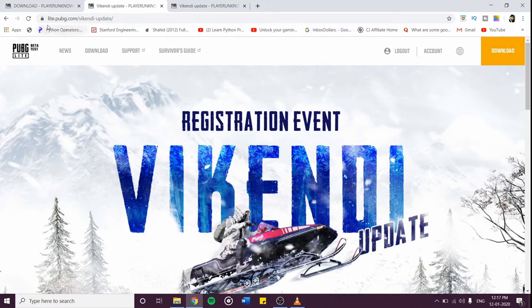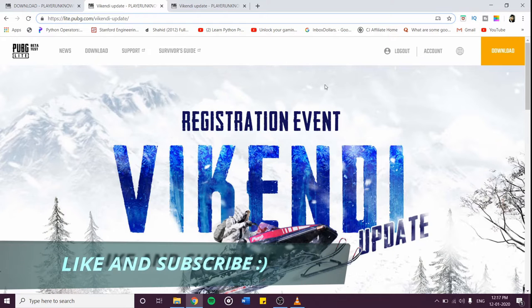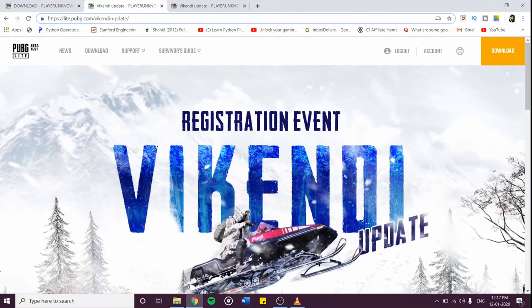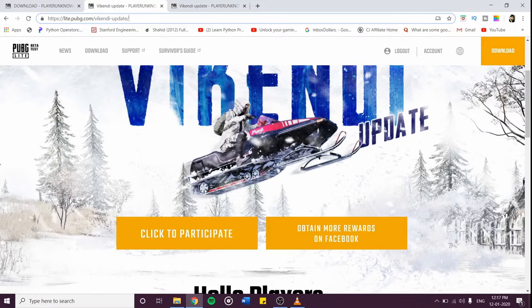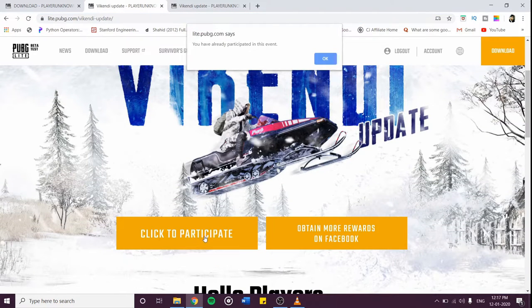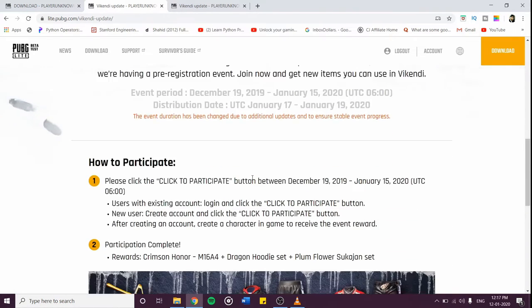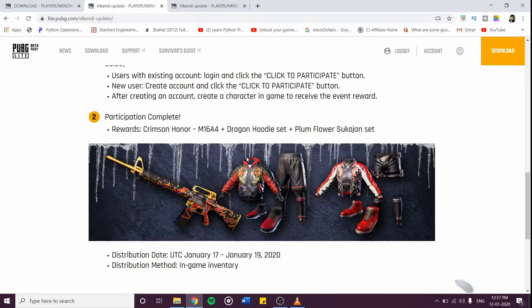First, you need to open PUBG PC Lite weekend update. If you write it right, you will come to the next page. If you have PUBG PC Lite on your desktop, you don't need to do anything — just click to participate here. I have already done it, so I don't need to do it. If you click to participate, you can get these free skins with the weekend update.